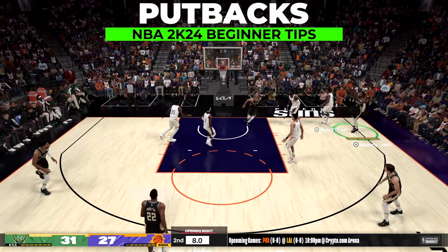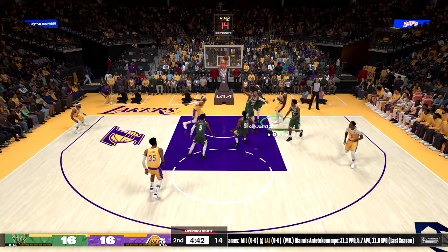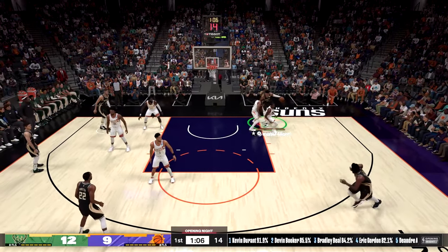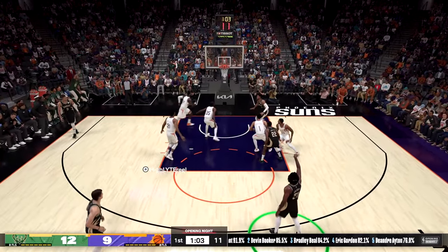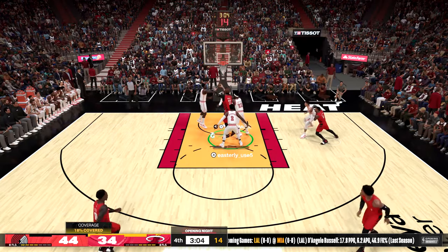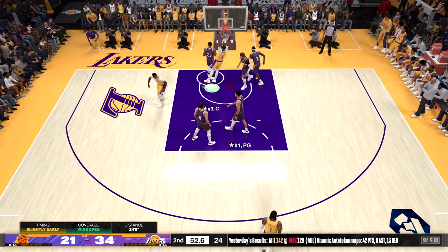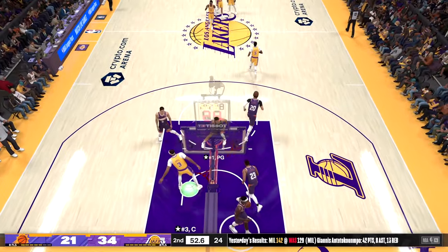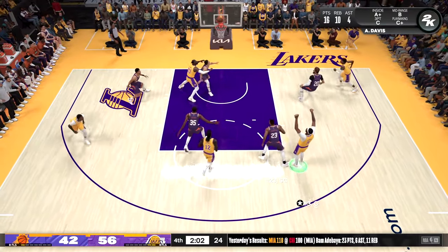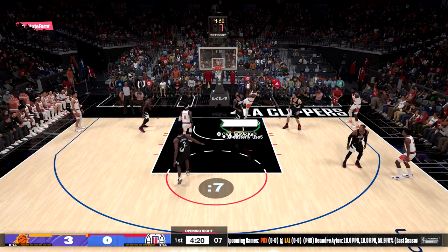When players miss shots, you should always be looking to put it right back up while you're still in the air instead of bringing the ball down, by hitting square or X on your controller. This year 2K made it so you're able to put back up almost any offensive rebound that's close to the rim, even when you have no business trying it. Just make sure the player is open to do so, or your chance of making it goes down because they'll have to put up a crazier putback attempt.